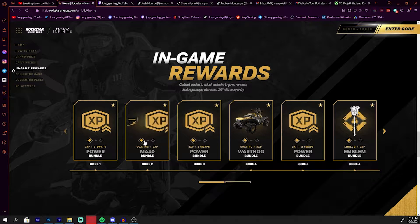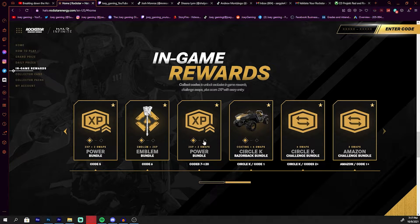My next code, if I unlock it, I'll get this AR skin which looks so sick — it's literally gold and black. I love gold and black; I think that's a great looking combination. This is why I'm collecting the cans, because I want this weapon skin. I'll also get an emblem — I think it's similar to the emblems from Halo Reach, just next to your name. XP is cool too — you get a lot of XP. You also get the Razorback skin, which is really cool.